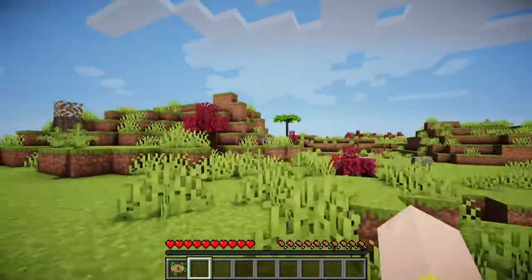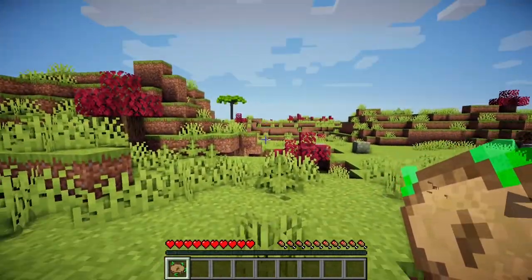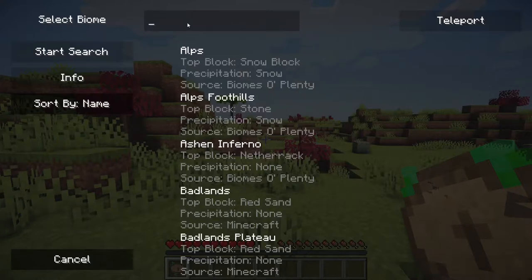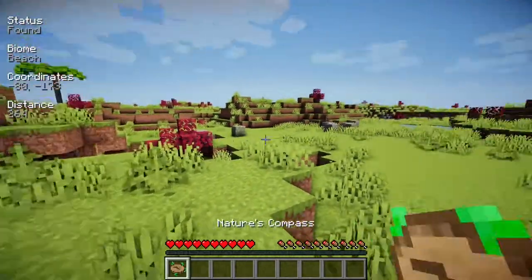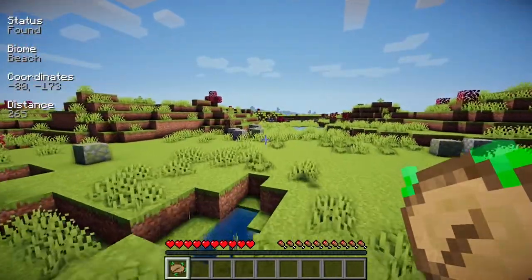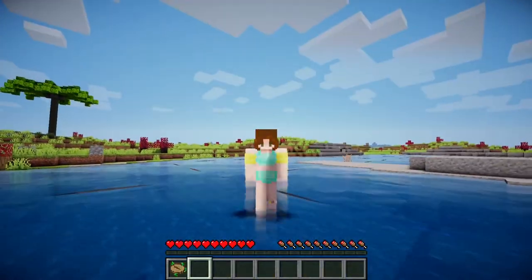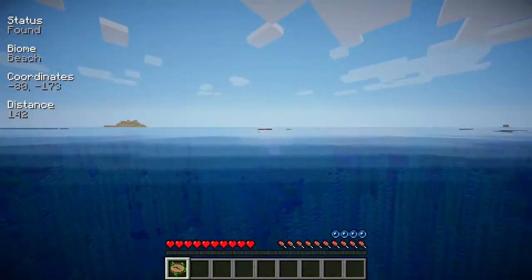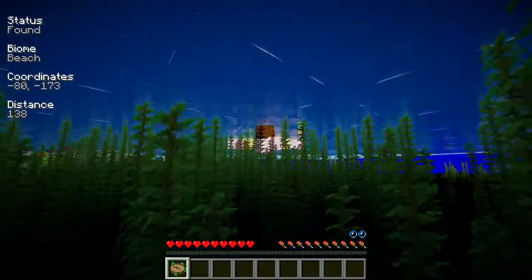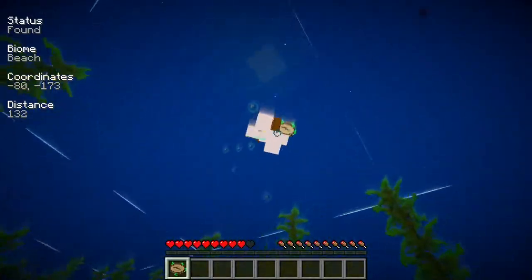So I have this Nature's Compass because I need to find a beach, because this is Oceancraft. Okay, coordinates. It would appear to be going this way. Let's go, guys! Let's explore the water while we're at it.